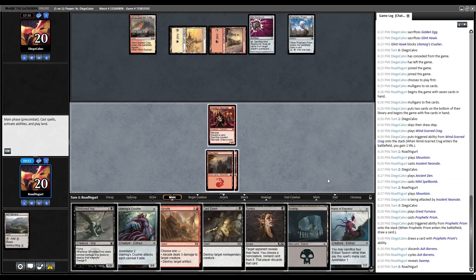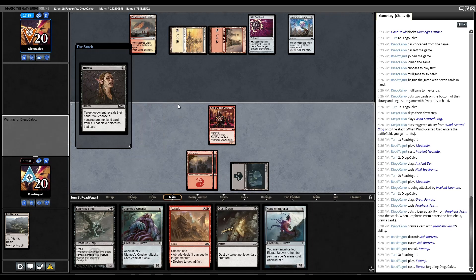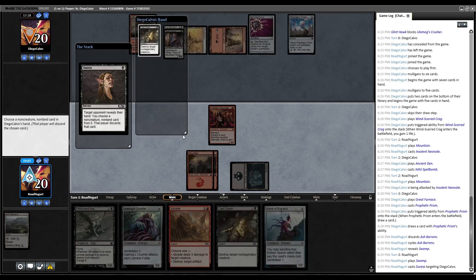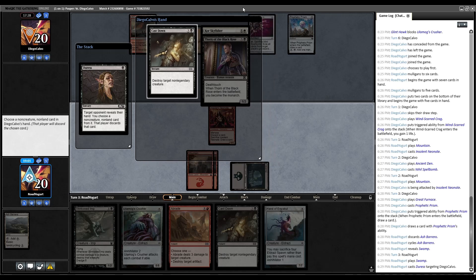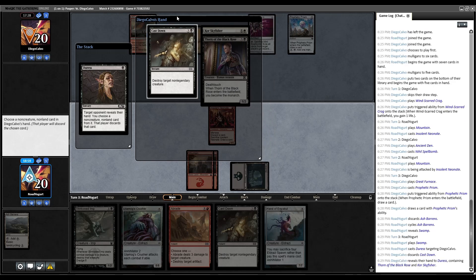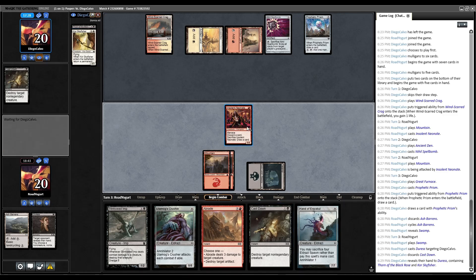We draw Hand of Emrakul. Let's play Swamp and cast Duress to see what our opponent's working with. They have Cast Down and — ooh, they're siding in black. Interesting — that makes sense. Now with the Nihil Spellbomb. We'll rip Cast Down from their hand. If we shut off Prism, they can't Thorn, but we can just kill Thorn anyway, and Skyfisher isn't the worst threat out there.